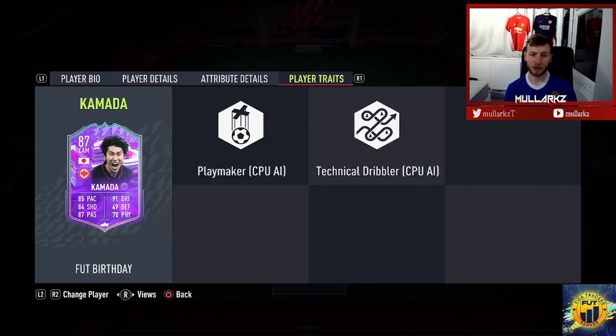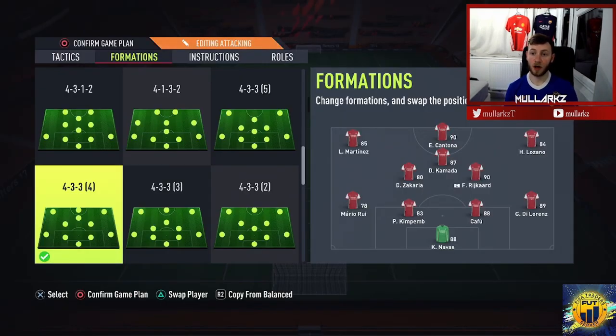Quick look at his player traits: he's got a playmaker trait and technical dribbler, so it's looking like a good card. We have Kamada in the CAM - I feel like that's going to be the only position he can really play, maybe trying him in a 4-3-1-2 up front with Cantona. His best position is central attacking midfield. We want to see how good he is with flip flaps, scoop turns, and getting shots away. Let's take him into a game of Rivals and see how we get on.